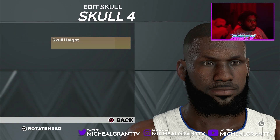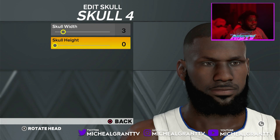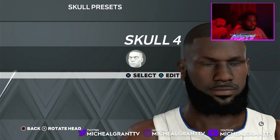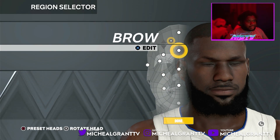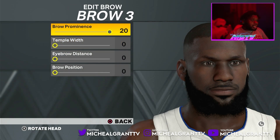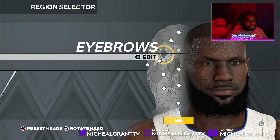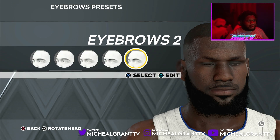For the skull settings, the skull height is zero — small height zero. Then for the brow, go to edit and put it to 20, 0, 0, 0. This gives a really nice face for the brow.